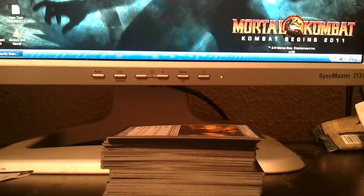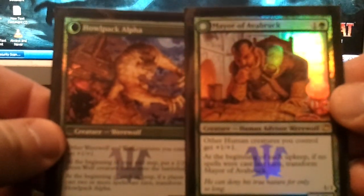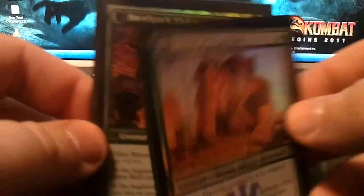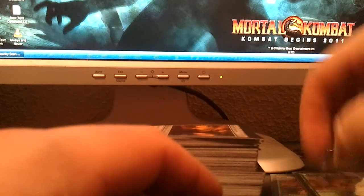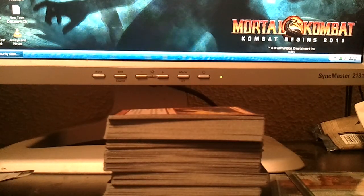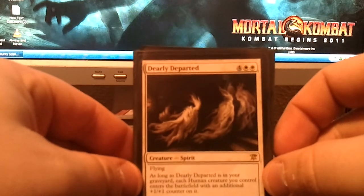So here we go. First of all, you've all seen the promo, and of course since I played both flights I got one for each flight, and there's both flip sides — it's a pretty cool card. This stack right here is actually my commons and uncommons, so if you're interested in any commons or uncommons from Innistrad, hit me up. I got a ton. And here's my rares too — pretty big stack.